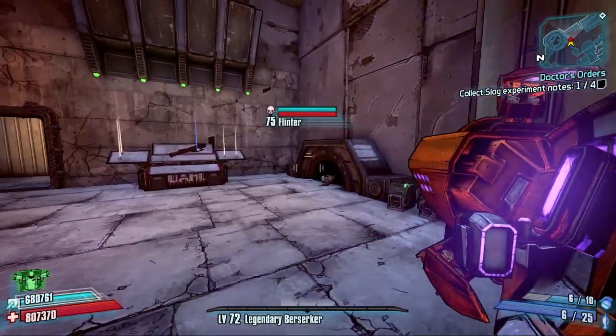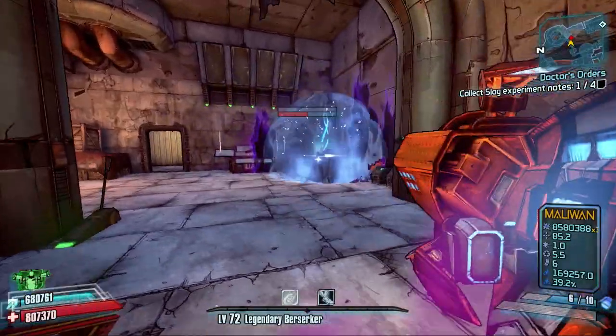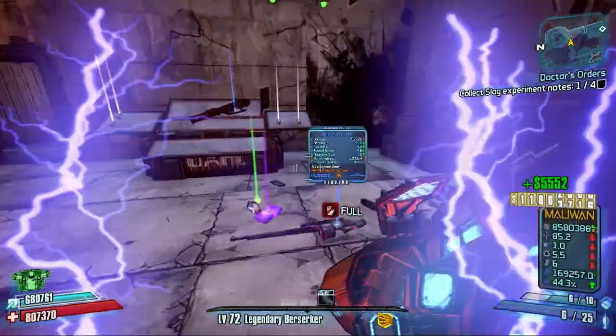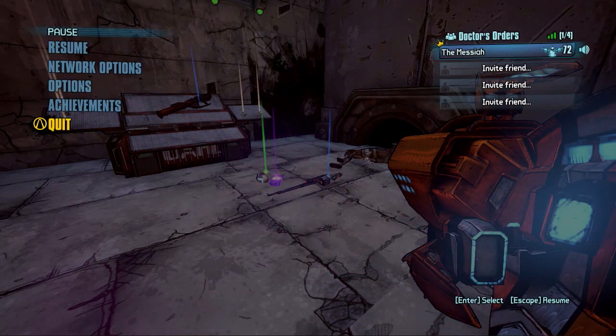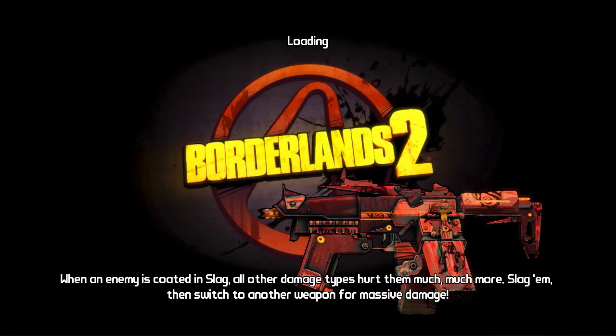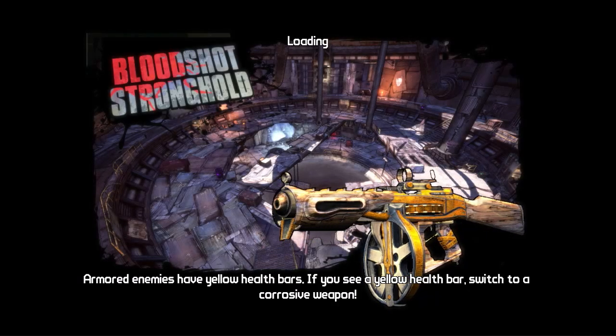On the third pull, all five lights come on and as you can see there is Flinter. That is exactly how easy it is to do that, and he will spawn there every single time. He is also an extra chance of getting the Stormfront, so that's four rats and one secret boss that will get you the chance to get the Stormfront.